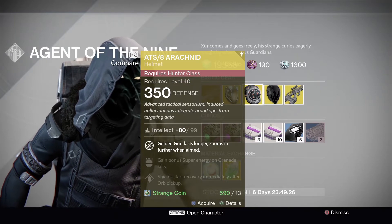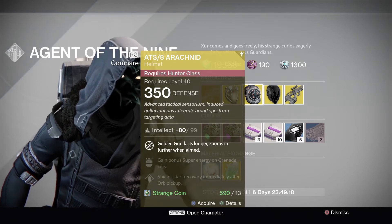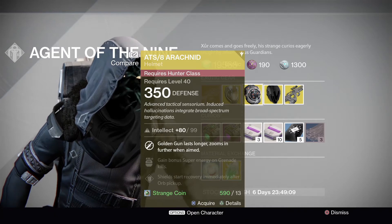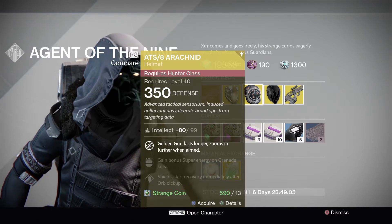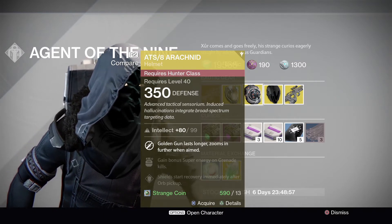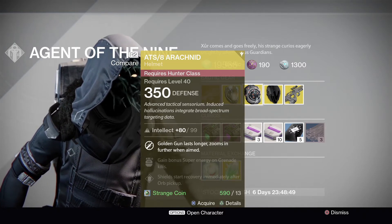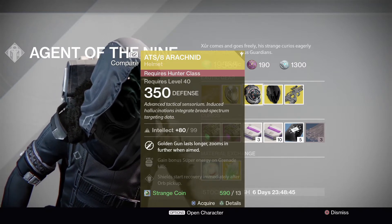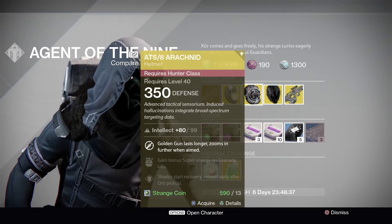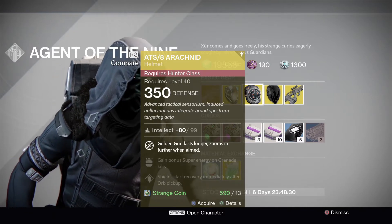Next is the ATS/8 Arachnid — the hunter helm, which is intellect only, maxed out at 99. This helmet grants golden gun lasts longer and zooms in further when aimed, so when running Golden Gun with this helmet on you can zoom in closer on opponents. My brother who mains a hunter says this is not a great helmet — he's never really found a need to use it in crucible or even in PvE. It also has gain super energy on grenade kills and shield recovery with orb pickup.